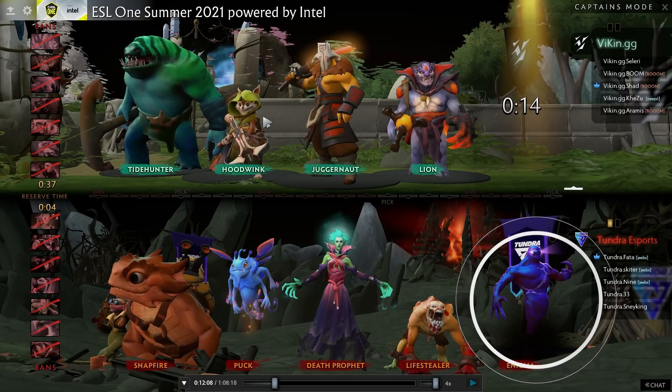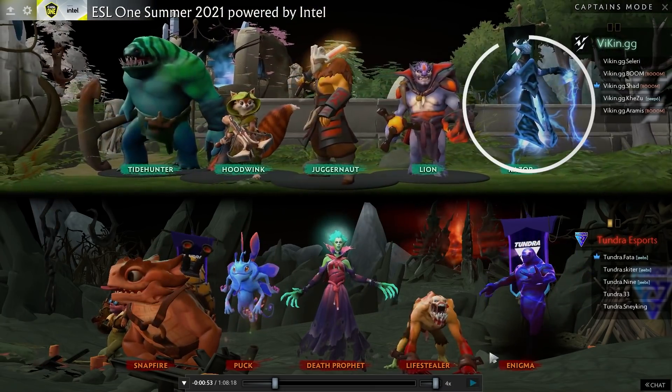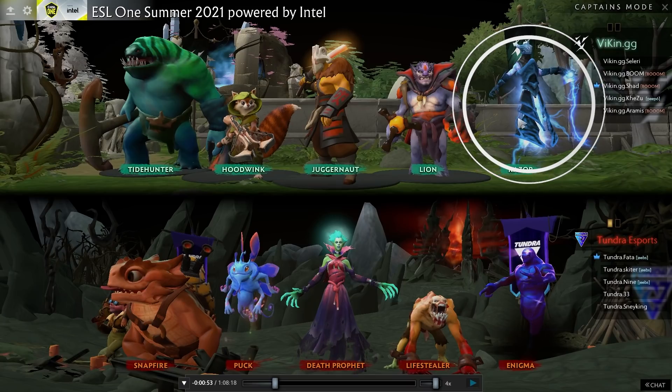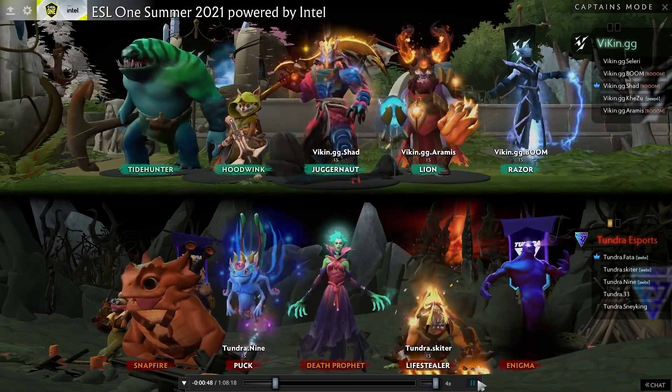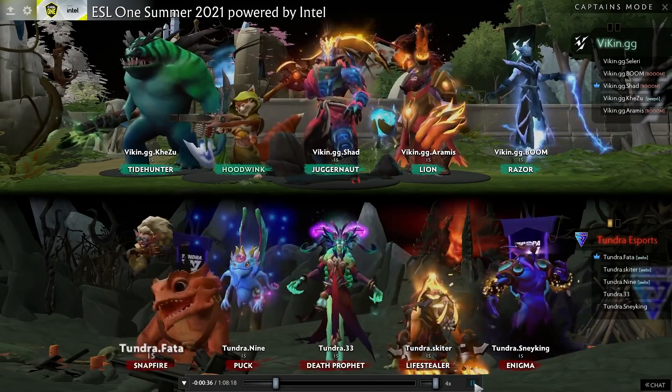Finally Enigma comes out — good against Spin TP to prevent Juggernaut split pushing, and it's a hard counter to Tidehunter since Tide can't purge Black Hole, and Midnight Pulse is very hard to escape. Enigma also cuts Hoodwink's trees, stopping the acorn-bushwhack stun combo. Razor finishes the draft as offlaner — likely to be matchup against Lifestealer in lane, though there may be a lane swap involved.